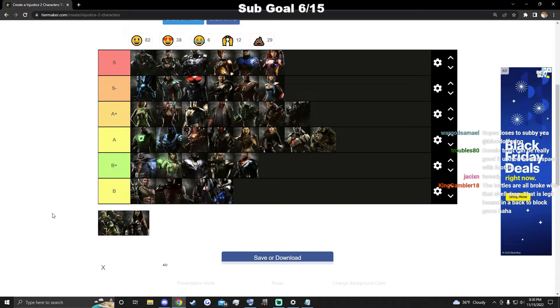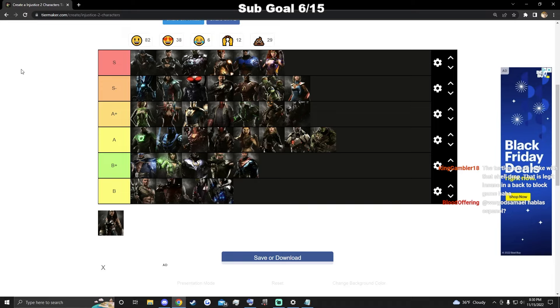For the Turtles I'll just rank the best one, which in my opinion is Leonardo. I'd say Leonardo is right around here — his mix-up game is so good, he has a really good neutral to back it up, pretty good damage, and some cheap pressure. I feel like he's really good.